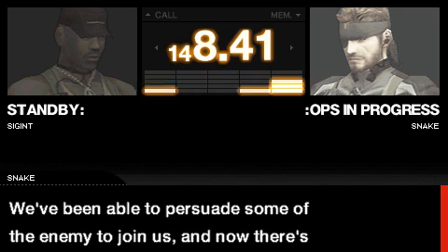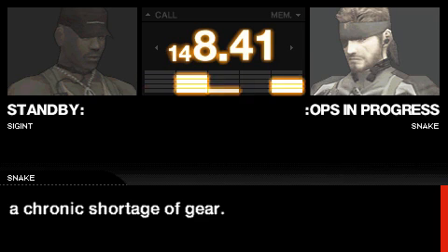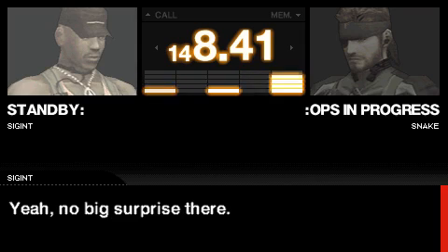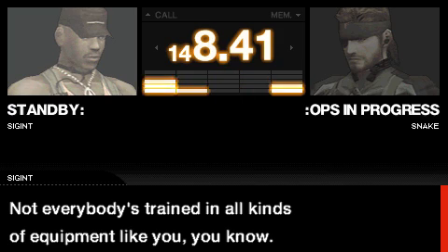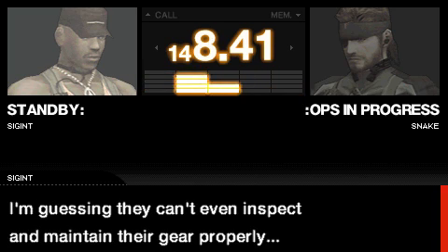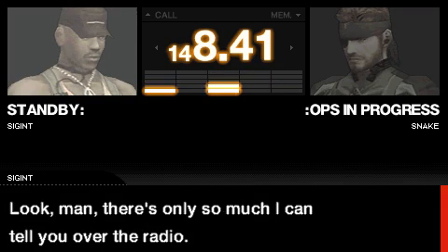Anyway, we're starting off this video with how to get Sigint. How you do that is after you rescue Snake from the guesthouse, you go straight back to the communications base and go to the little red X, and then you get this pleasant little call and we get to talk to Sigint again. He's always one of the most pleasant conversations.